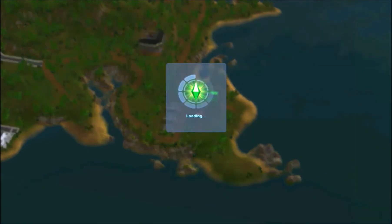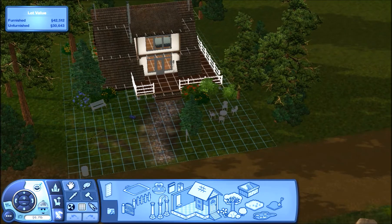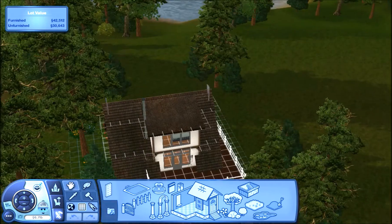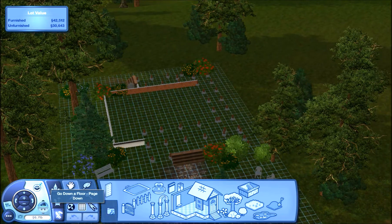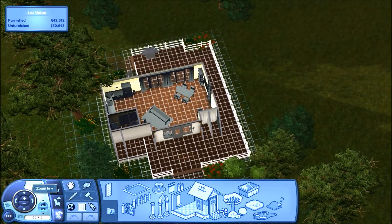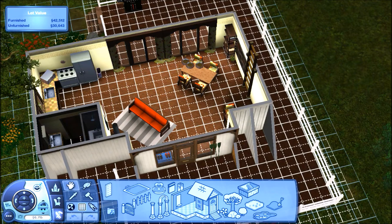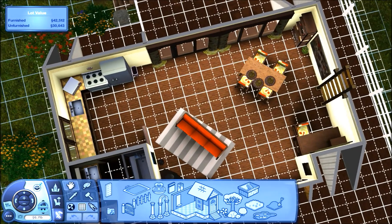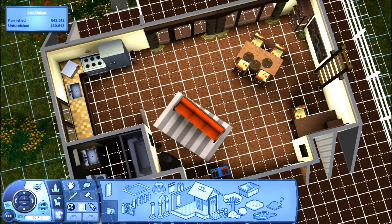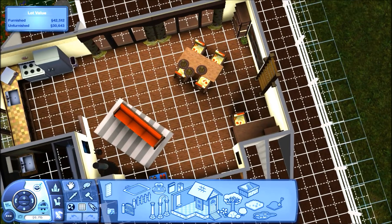We're going to go ahead and check out this little house over here. I couldn't pronounce the name of it so I'm not even going to bother trying, but it looks really cute. One thing I will say about this world is that it's really dark — I'll see if I can brighten it in editing. I have a lighting mod in and it's even really dark with that, so I don't know what's up with that. This is actually really cute, and I like that there's a ladder to go upstairs instead of stairs, because then you don't have to take up room with stairs — that's actually really smart.